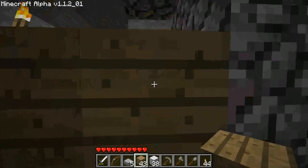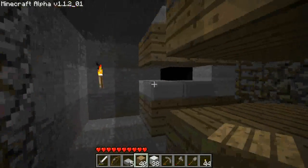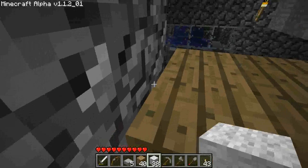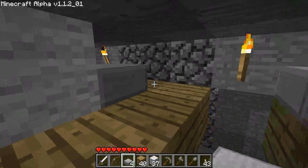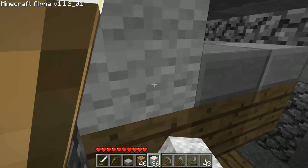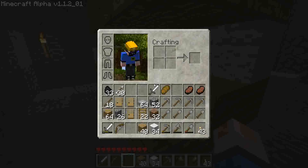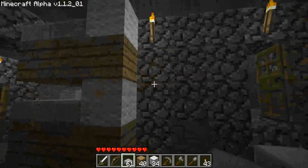I'll knock that torch down — one, two, three — and we'll just set a torch right there. I'll come on up here and set my little fluffy. There we go. Top bunk and the bottom bunk — it's a nice cute little makeshift bed.